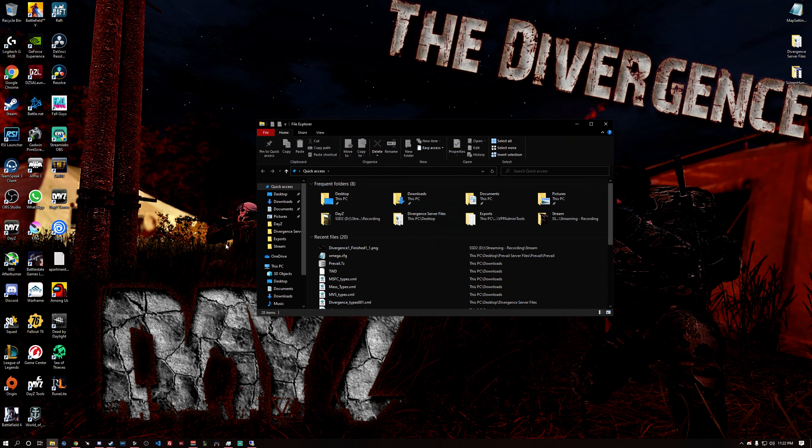What you're going to want to do is go to your File Explorer. The first thing you're going to want to make sure of is to go to View up here at the top. You're going to want to make sure that the box called Hidden Items is checked.